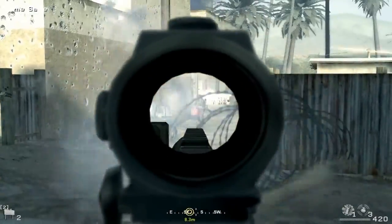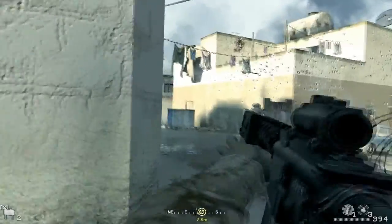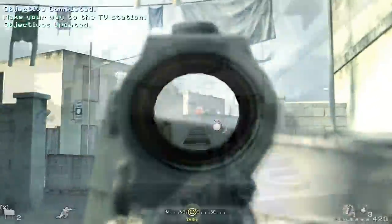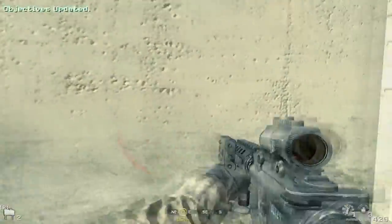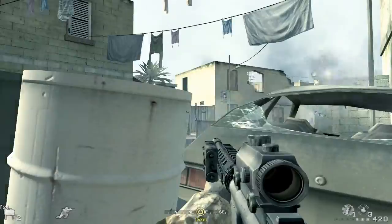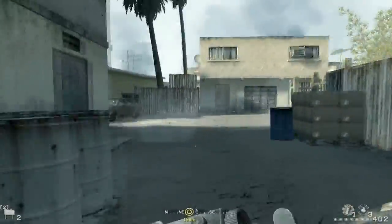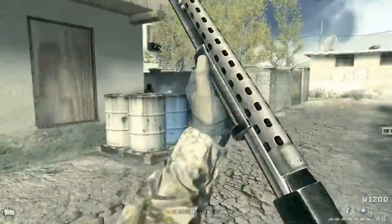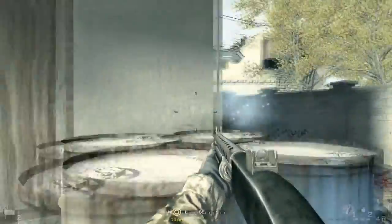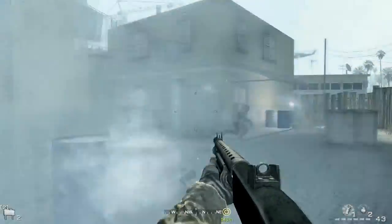I'm getting used to using sprint and crouch and everything now. Oh no - just a sprint reload. On campaign they're properly mental, rushing you so fast. Can I flank? Yeah, get in! Oh my god, flashbang! That's like a feed right there - if that wasn't a kill feed I don't know what is.